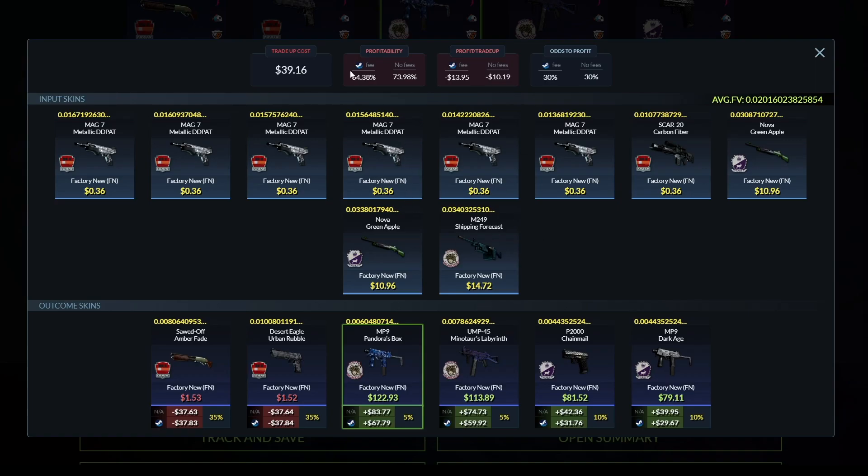So let's see what this trade-up is going to look like. It's pretty terrible — don't look at the profitability. But we have a 30% chance to hit anything from these collections. The Gods and Monsters would obviously be better, but honestly, I'll take a Cobblestone any day of the week. 30% — let's see what we can do.